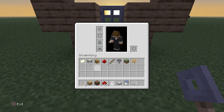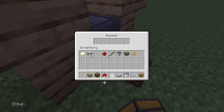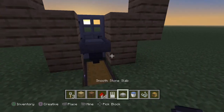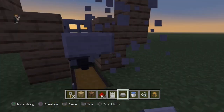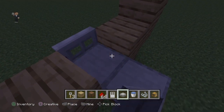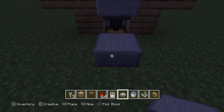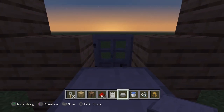Then you want to get your chest and break these two blocks. Place a chest, then another chest — make sure it turns into a double chest. And then from this block right here, you want to place a half slab on top of the hopper, and then you can just put another one right here. That's where you're going to be standing.